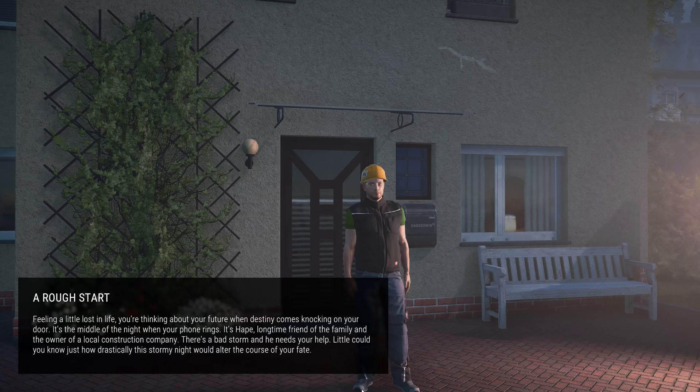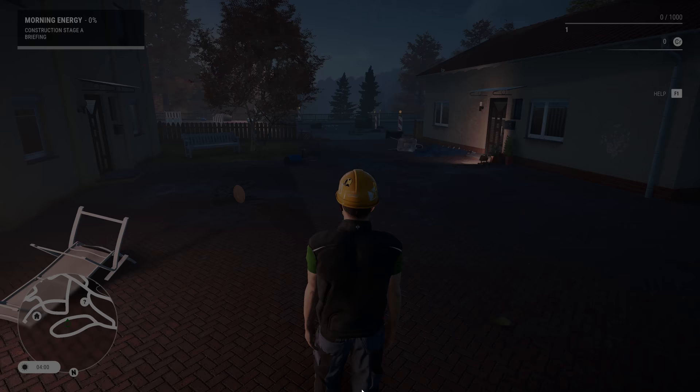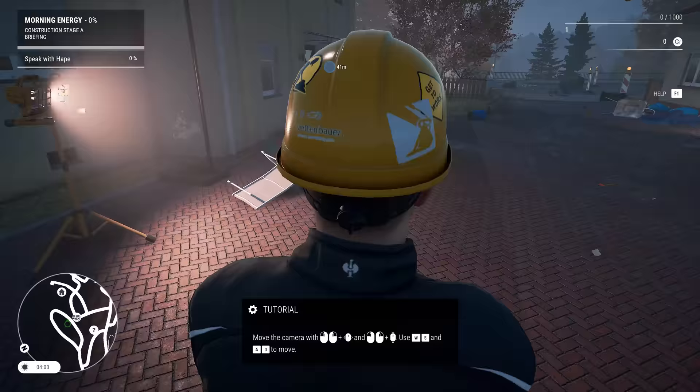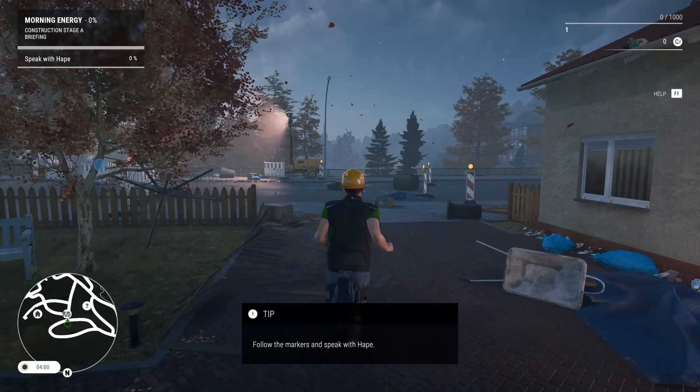Hopefully my sound settings are correct — I've just been tweaking them. I really hope the effects aren't too loud and the dialogue is loud enough. So, we can walk around. I like that it says our name on the post box. Let's move on and follow the markers to speak to Harpe. It looks like he's down here. We can run by pressing left shift.